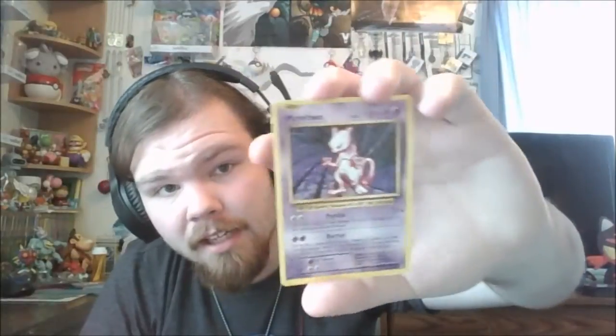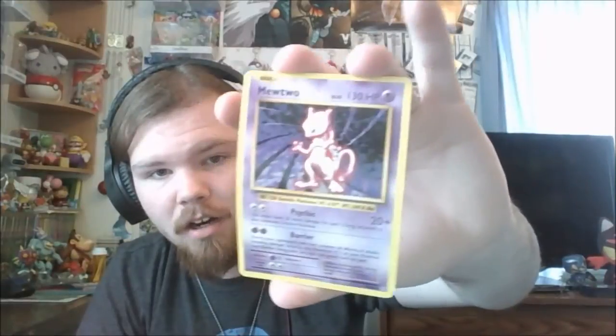The reverse holo is a Ponyta, and the rare end of the pack is a Mewtwo - a non-holo regular rare Mewtwo. This is a card I never had as a kid. I had a lot of these cards because I started with the anime and then the cards, but I didn't get into the game until the fourth gen. I had cards but I never had this Mewtwo, so it's cool to have it now.